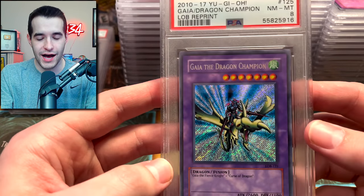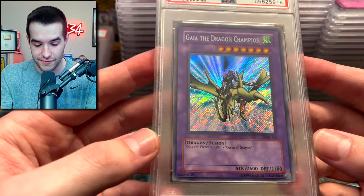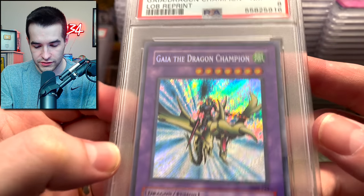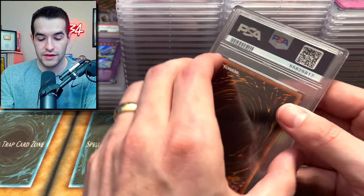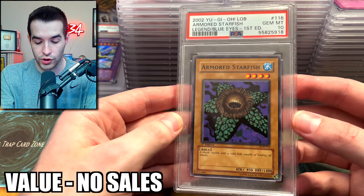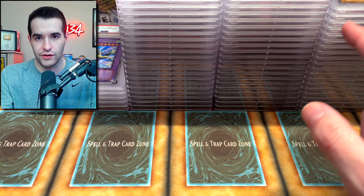We finally got to a non-rare — Guy the Dragon Champion, this is an 8 apparently. The reprints are never perfect, but man, 8 — I was not expecting that. Back to commons. We got a Wasteland — 9. Armored Starfish — PSA 10! When I stack the 9s, it's almost still taller than the 10s.